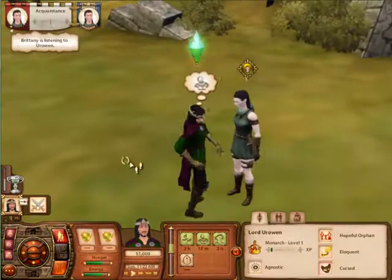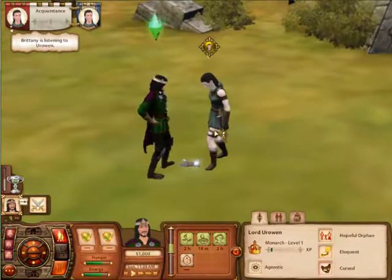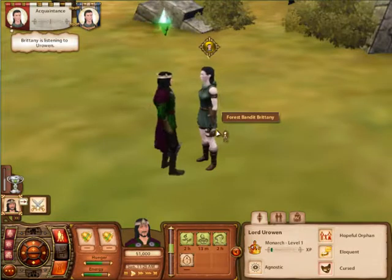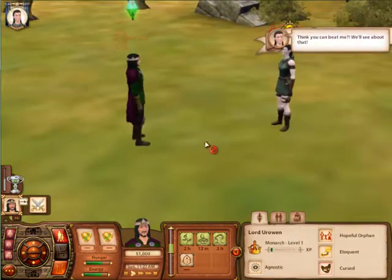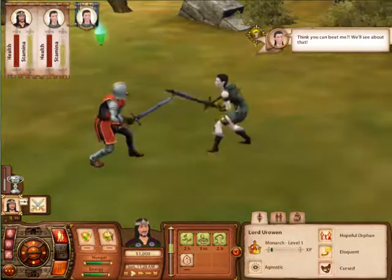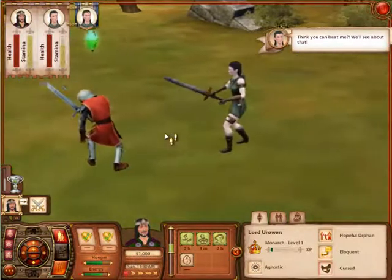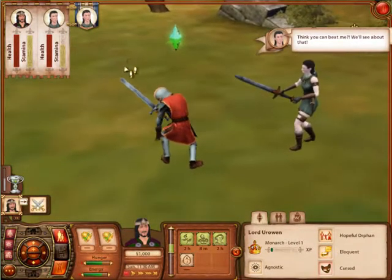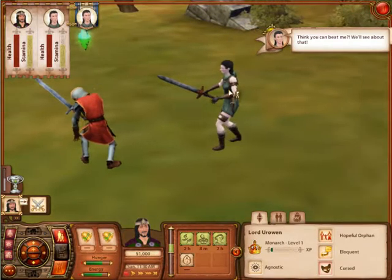Let's see our first duel. We have thrown the gauntlet and she's accepted. Here is what happens when you fight — you change into your gear and start fighting. As you see, we've put on our chain mail and equipped our longsword. Sometimes when you're fighting you will have different types of stances depending on your character level.